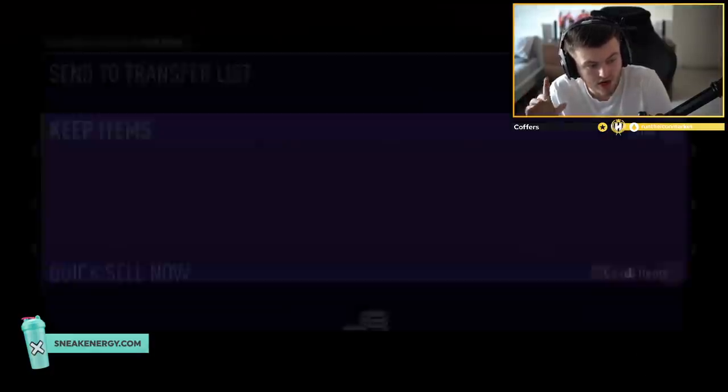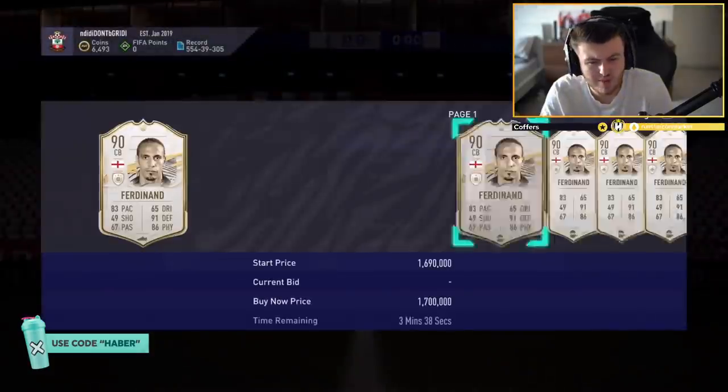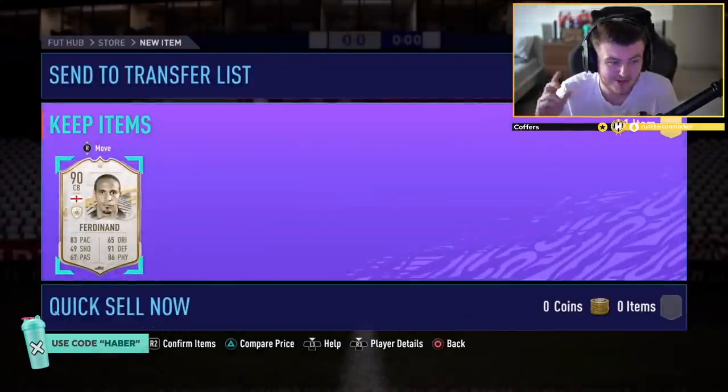One and a half million coins — that's a sick card. Do not get me wrong, however it's just strange — just so many English icons. But we'll take it. Prime Rio is fantastic regardless. So that is a big win.